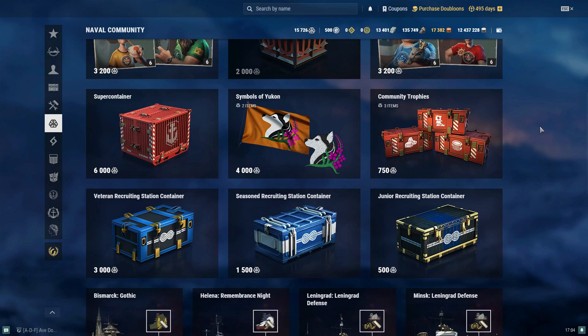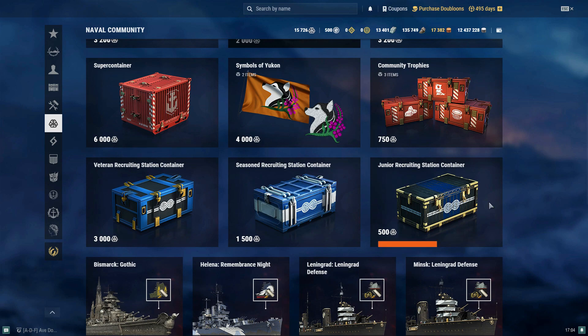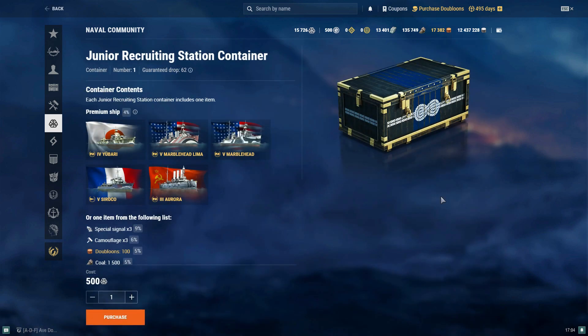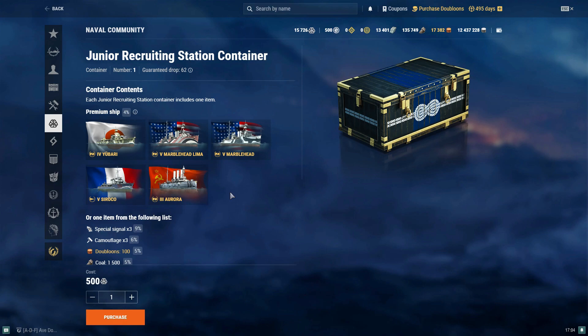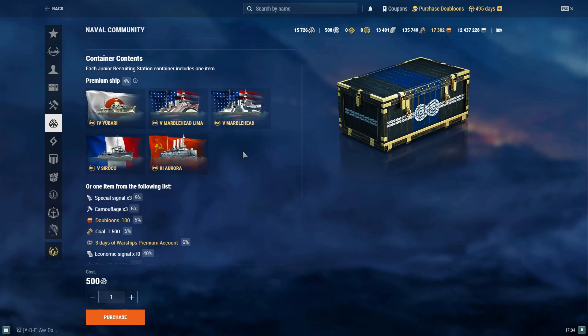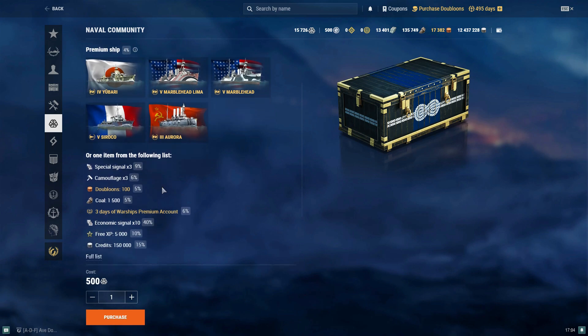I don't know if I actually talked about it in my video or not, but one of the things they also have is these recruiting station containers. They have ones of different levels. Here you can see you can get a premium ship — it looks like tier 3 through tier 5, only from these five ships that you can pull from — plus doubloons, coal, premium account time, free XP, and so on and so forth.